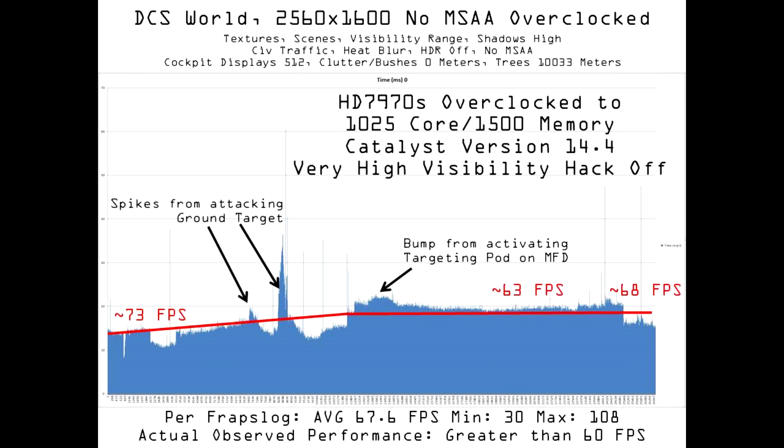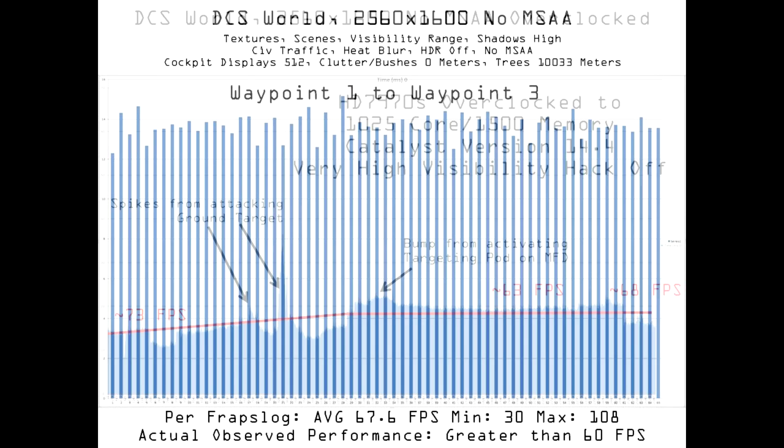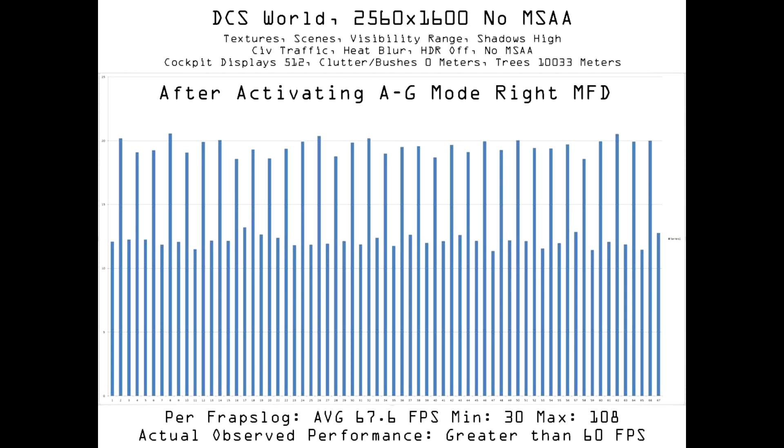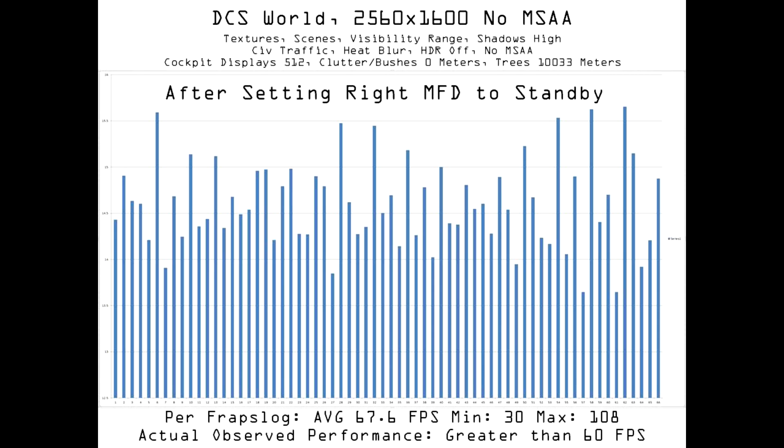Here's what I discovered upon looking more closely at frame times at key points during this benchmark run. While moving from waypoint 1 to waypoint 3, frame times were consistent and low — at all times performance was above 60 frames per second. After attacking the insurgent convoy at waypoint 3 and orienting toward waypoint 4, I switched on air-to-ground mode and microstuttering began. It's almost as if the frame times correspond to the two separate images being displayed: the faster frames corresponding to the smaller 512x512 pixel MFD, and the slower frames corresponding to the cockpit and outside environment — and in fact, this may be exactly the case. Once I drop a GBU-38 on the bridge at waypoint 4, I set the right MFD to standby, and though frame times remain variable, performance increases to the point where all frames are rendered faster than 16.6 milliseconds.